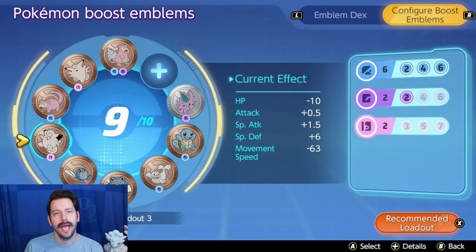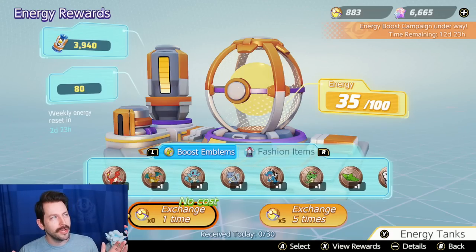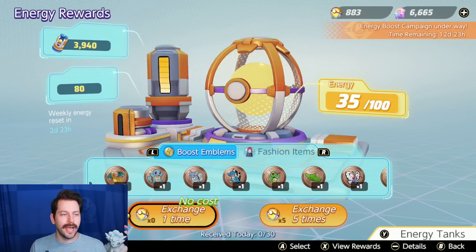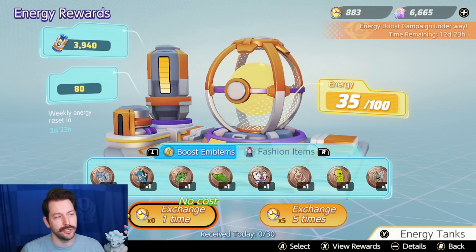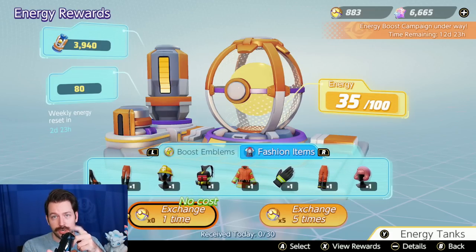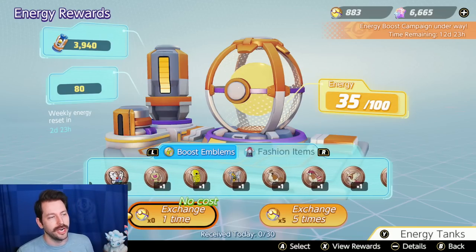I hope that helps. I am going to pull a bunch of emblems right now through my energy rewards and try to build a new build. Something I also noticed is that the invite a friend campaign is giving you things like energy reward boost tanks. So if you want to continue to generate energy rewards for this system, that's another great way to do it. Here we are on the energy reward screen. I am now going to exchange 30 of these and we're going to see what emblems we get today. You get one exchange at no cost. Make sure you're not toggled on fashion items — toggle over to Boost Emblems on the L button. Let's start our exchange right here.